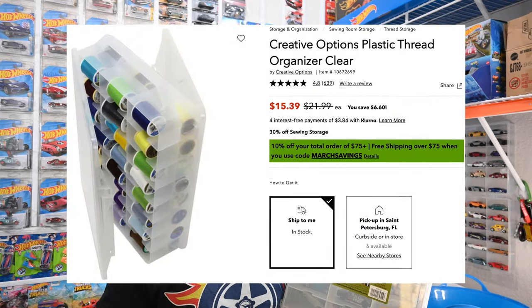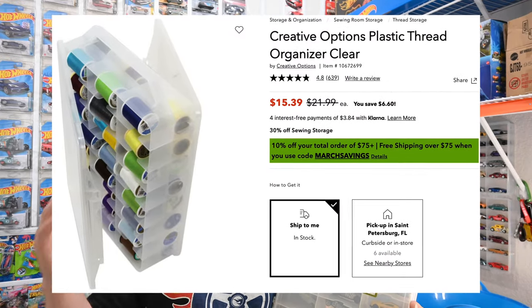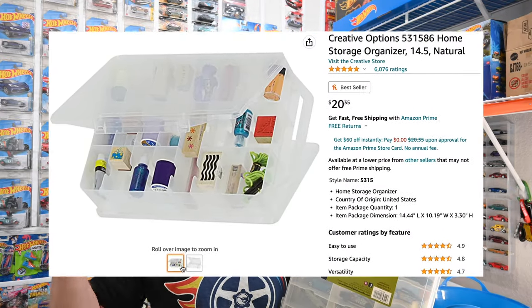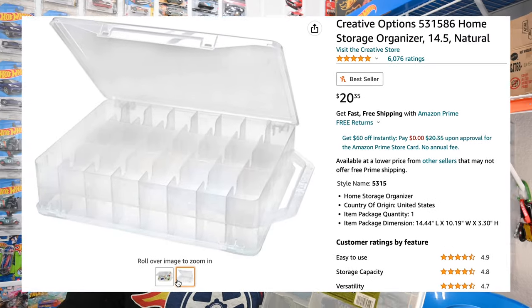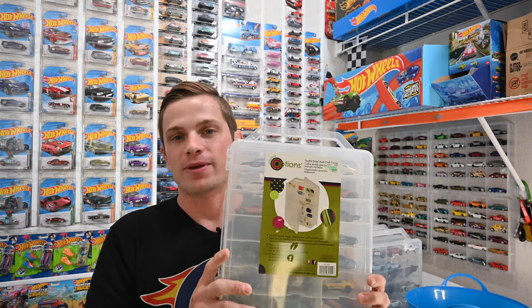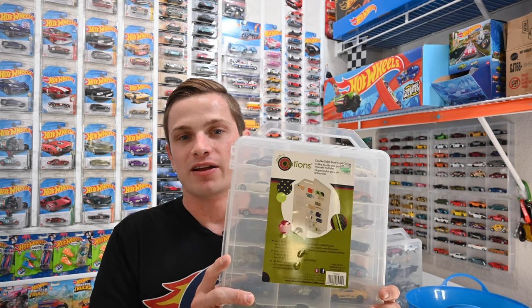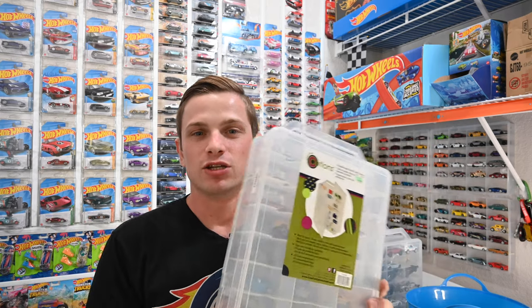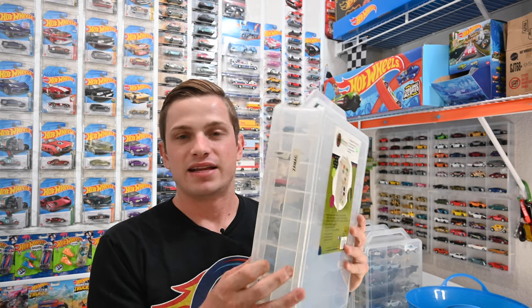First up, you've got Hobby Lobby, which is where I purchased it for $9.99 — that's going to be your cheapest and best option. You can also find this at Joanna Fabrics going for $15.39, and third, you can find it on Amazon for $20.35. So the best option is definitely going to be Hobby Lobby. They've been making these for around 10 years or more, so these are very well known and easy to find.